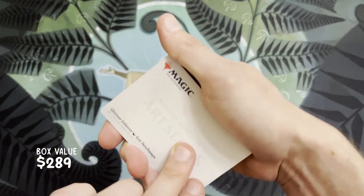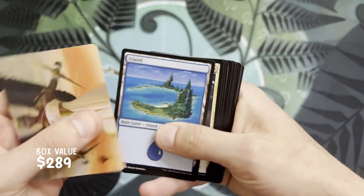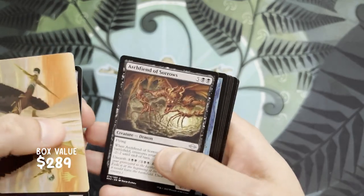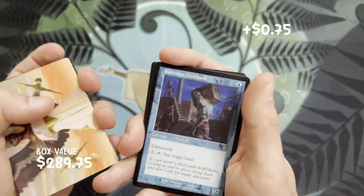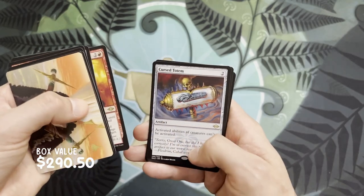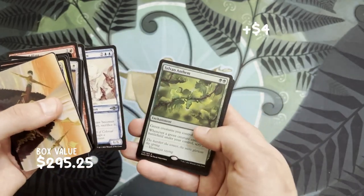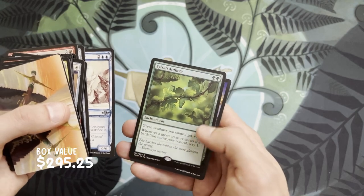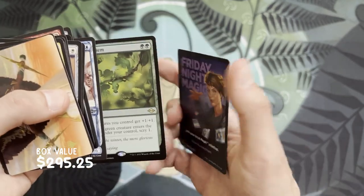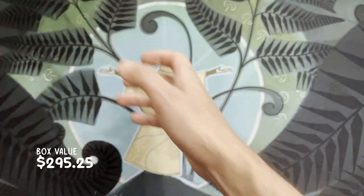We have a Glorious Enforcer — whoa, and it's got a little planeswalker gold stamp on it, that's pretty cool. We got an Island. Archfiend of Sorrows, an old-bordered Rishadan Dockhand for you Merfolk players, Calibrated Blast, and a Cursed Totem — three rares in this one, but pretty average rares. Whoa, a foil rare — Sylvan Anthem: two green, green creatures you control get plus one plus one, whenever a green creature enters the battlefield under your control, scry one. Not bad. And a squirrel token — four rares, not the best rares, but we'll take it.